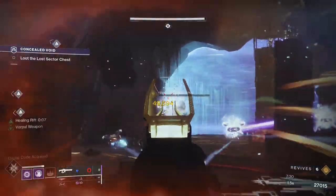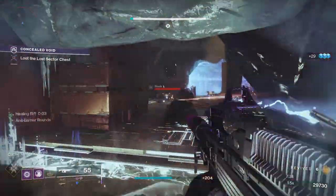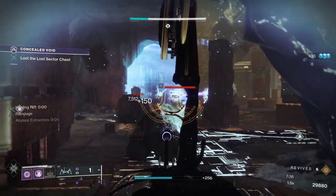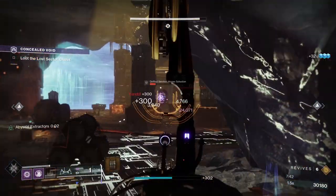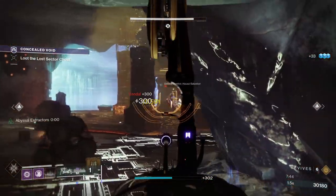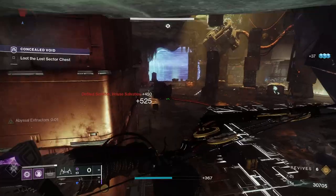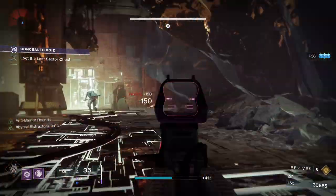Next up, let's have a look at how to get Nothing Manacles in Destiny 2. Nothing Manacles are one of the new exotic pieces of armor introduced in Beyond Light, specifically this season in Season of the Lost. Previous to Beyond Light and these newer armor pieces being introduced, exotic armor was acquired at random through exotic engrams or campaign story content. Now we've got a way to target farm exotic pieces of armor.